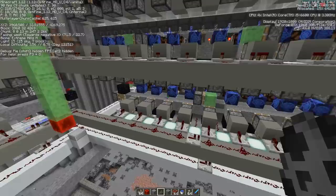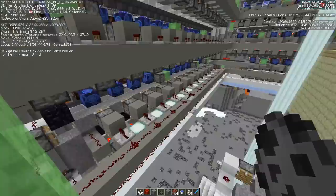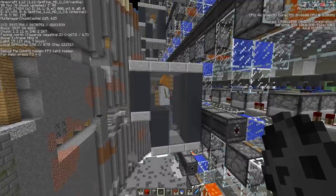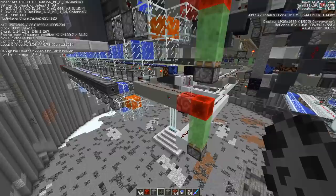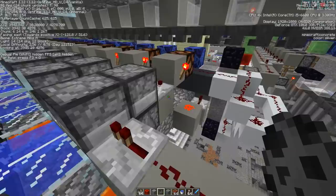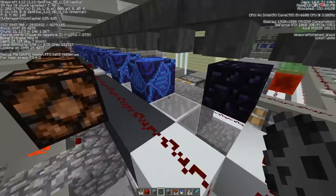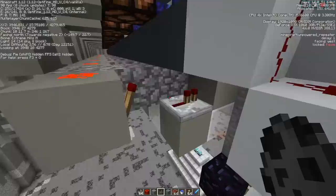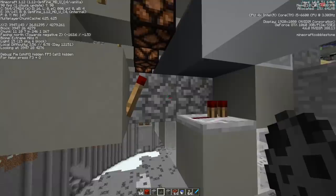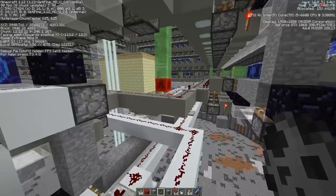The silverfish exit their blocks when nearby silverfish are damaged — that's why at the back we have snowmen shooting at named silverfish that don't despawn. They have a certain radius, which is why the machine had to be sized carefully. The blocks are pushed once fully filled, moved into that radius so they exit the block, and then cobblestone is pushed in from the back. The silverfish break the cobblestone, hop into it, and this is how the gravel is created.